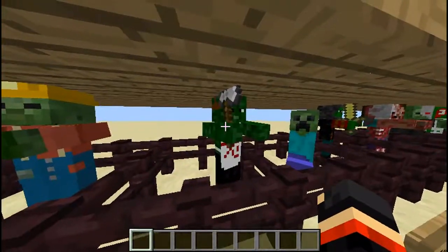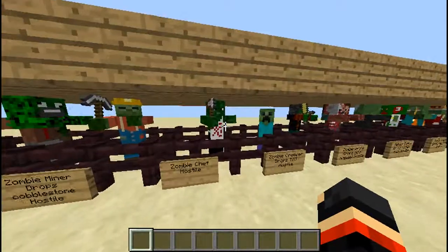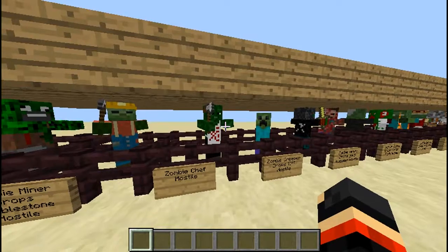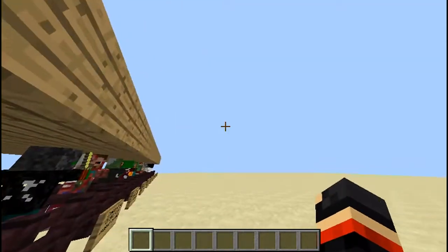You have a zombie chef, he's hostile, and what I want to say about him is he can drop a variety of things — he can drop an egg, sugar, cooked chicken, melon, raw fish, cooked fish, and a variety of other things.